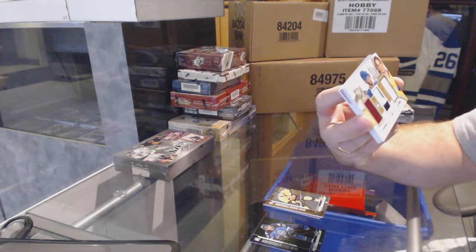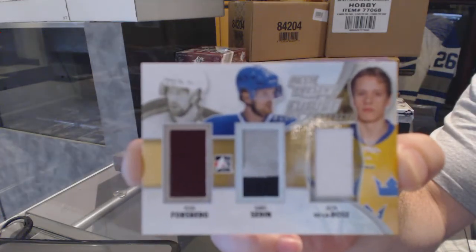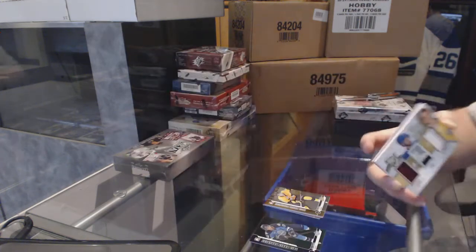Past, Present, and Future. Triple jersey of Forsberg, Sedin, and De La Rose. Triple jersey — Forsberg, Sedin, De La Rose.